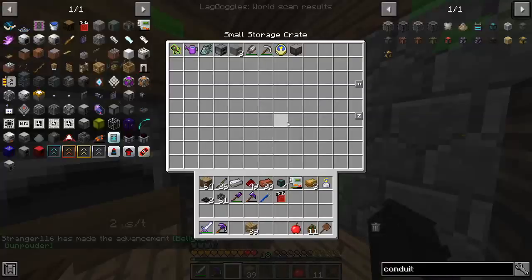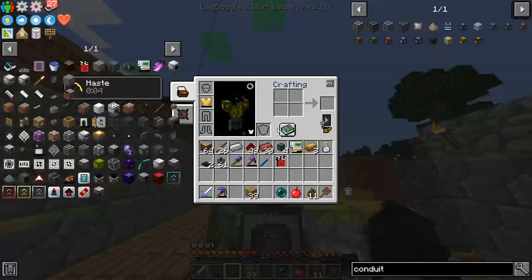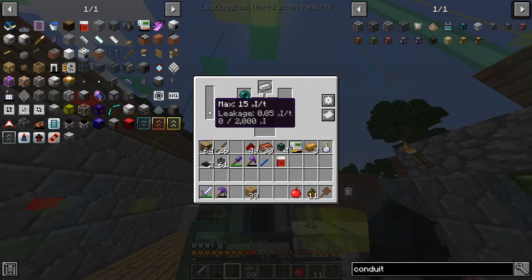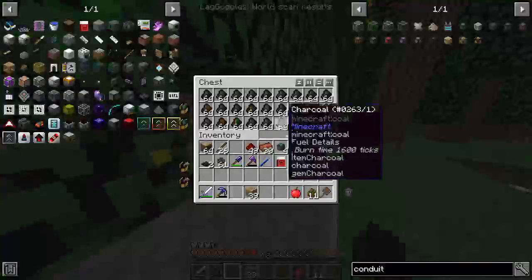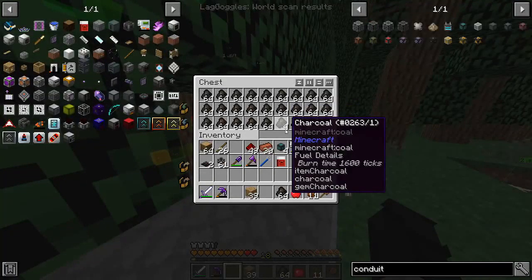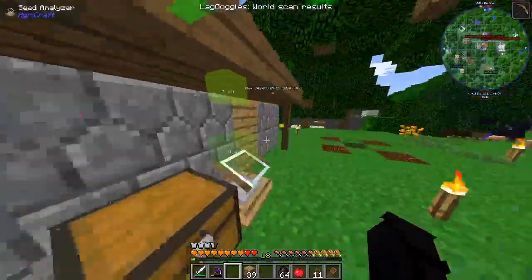I believe we have one somewhere. One ender pearl — perfect. Do I have iron on me? I do. We can alloy smelt that; we need some power. Let's grab a stack of the good stuff and see how much comes back in. I think the whole stack will fill up.